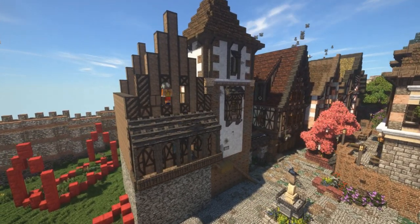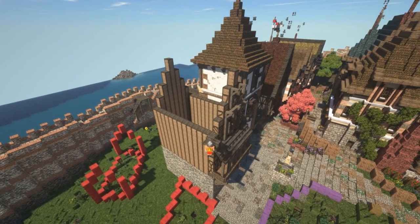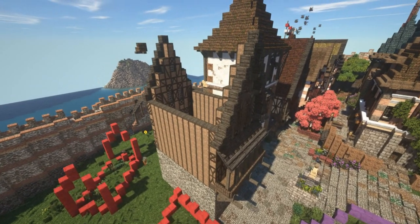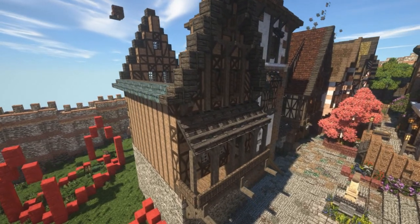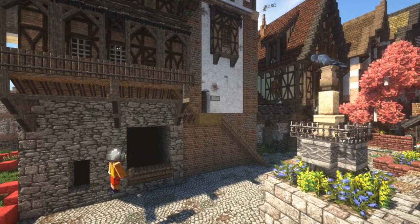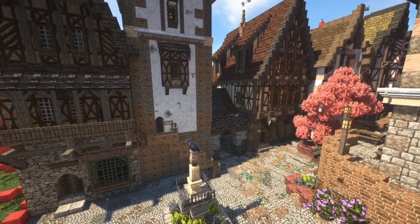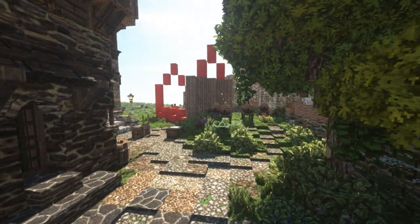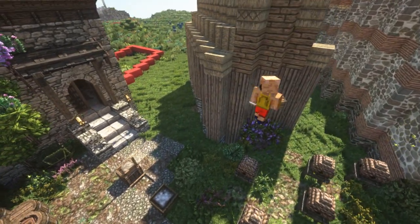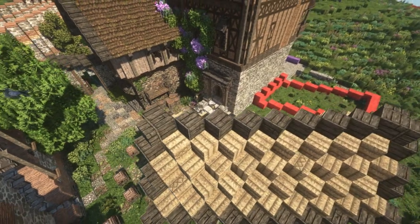Then we're doing another build next to it — a chandler, or candle maker. We have a small apiary in the back where he collects wax to create candles, along with a wax-melting mechanism below. I did a lot of research into how candles were actually made in the medieval ages. We also added a unique bay window on the front to break it up from the other buildings. In the back there's a small wooden hut where the chandler can make candles outdoors when the weather is nice.